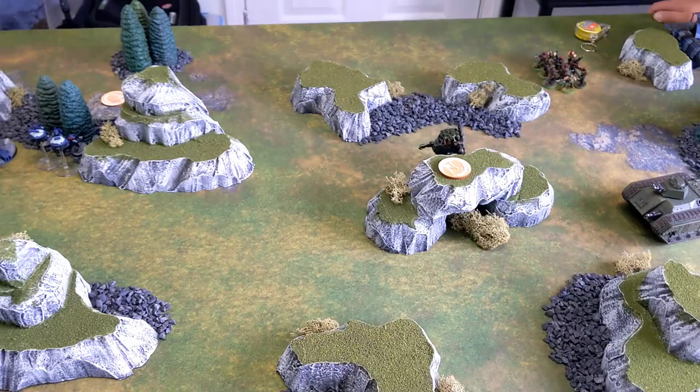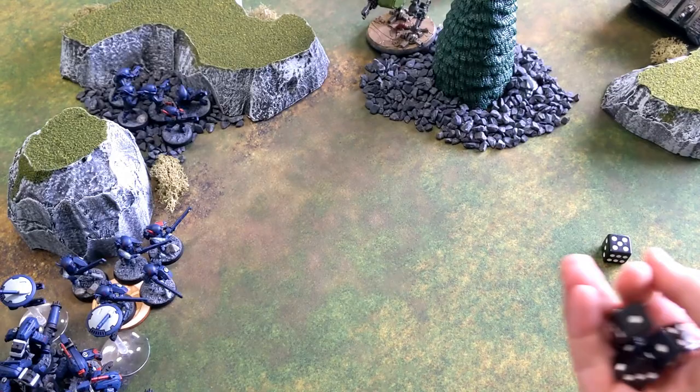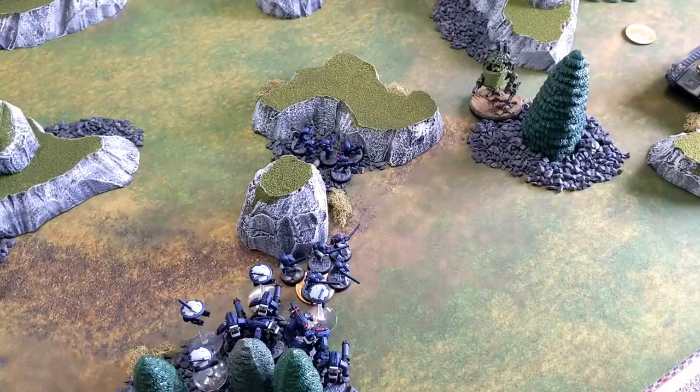We start with marker lights on the sentinel. Rolling one at a time, needing a four to hit since they didn't move this turn. The first roll is a five, so we re-roll ones on the next four. All five pathfinder marker lights hit, which is incredible. That is five marker lights — re-rolling ones, ignoring cover saves, and plus one to hit.